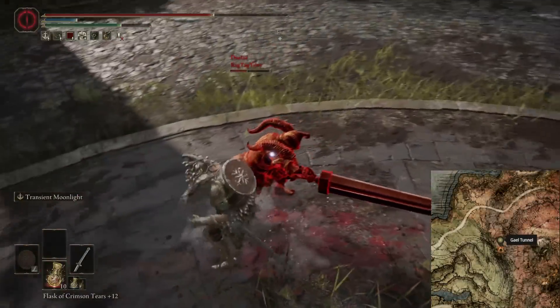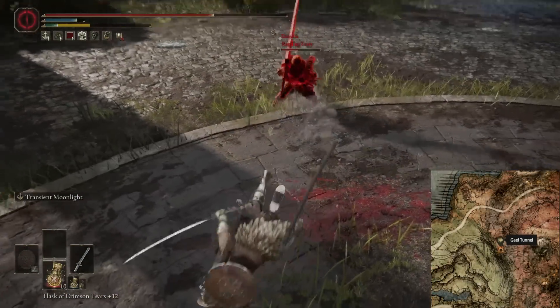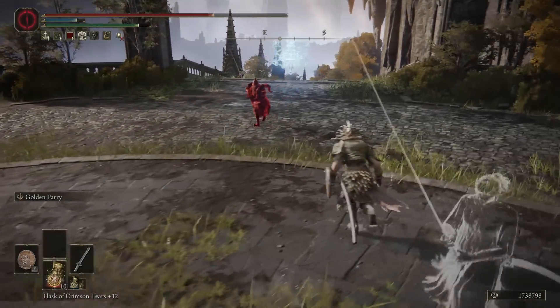This weapon is one that you get after defeating the boss in the Gale Tunnel in Caelid. I'll have an image on screen showing the location. The weapon requires 12 strength, 18 dexterity, and 23 intelligence to wield, and it weighs 6.5 units.